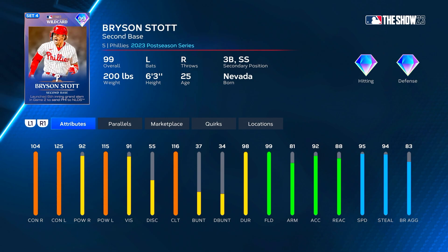He will have that Jimmy Rollins boost because of that secondary shortstop. He's got 104 contact versus right, 125 contact versus left, 92 power versus right, and 115 power versus left, 91 vision with 116 clutch — so very good clutch. 99 fielding, 81 arm, 88 reaction, and 95 speed with 94 steal. Great speed, good defense, good hitting as well.